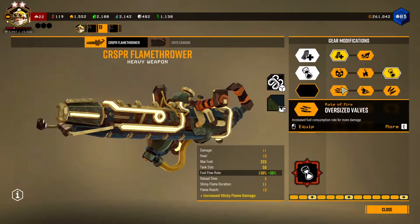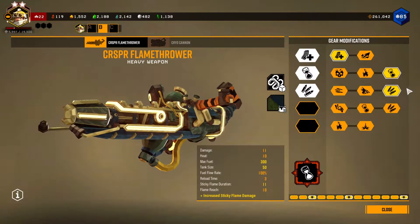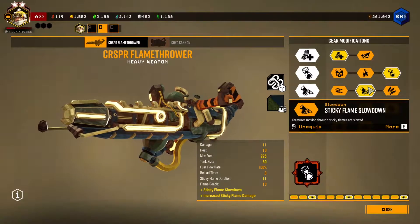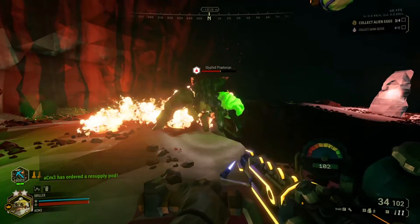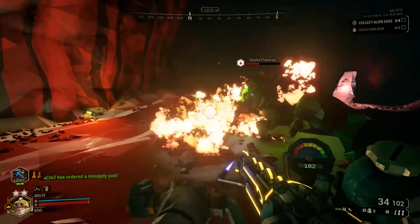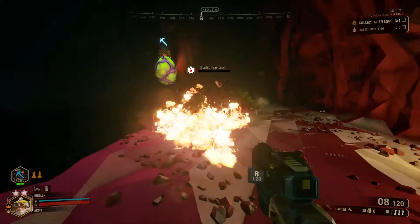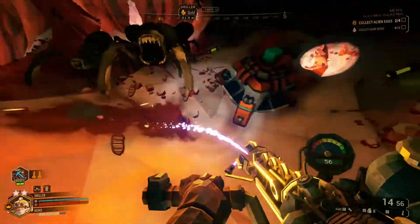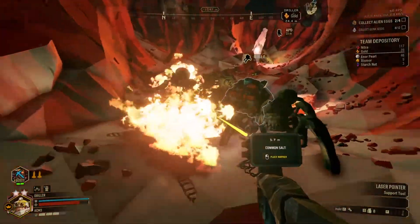For the third row of upgrades, Rate of Fire is an awful option compared to the other two. So it's either Extra Ammo or the Sticky Flame Slowdown mod, which I think is great for this overclock. It will make enemies 55% slower, which has two benefits: enemies will have a hard time getting to you, and most importantly, they will stay longer in the Sticky Flame, meaning more DPS.